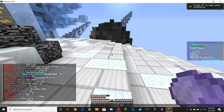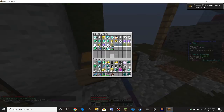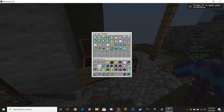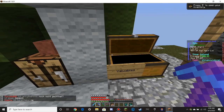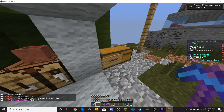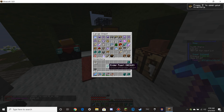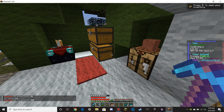Alright, let's go to my island. I'll deposit all the goodies. Heck yeah bro, we got so much good stuff in that run. Coal, we'll just throw in here. We do not need that many ender pearls.